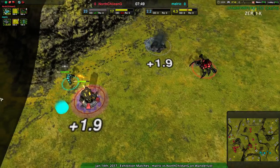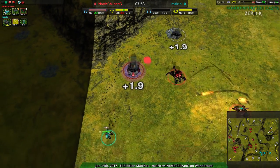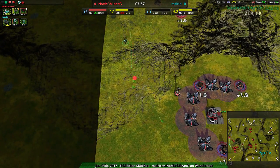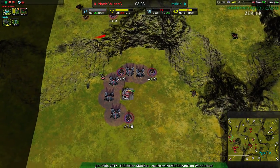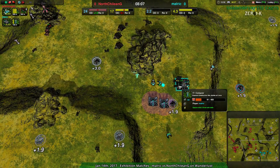That Glaive is being a hero, going over to the northwest, doing what it can to keep North Chalian G's economy down. But its days are numbered — it's walking right into a Lotus and won't be able to do any more damage from this point on. And there it goes: the last hope of Malaric to at least somewhat equalize this game has gone down the drain.